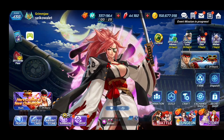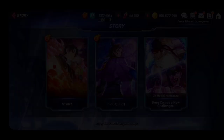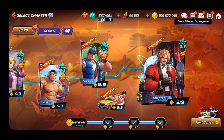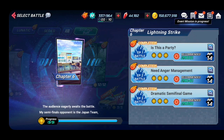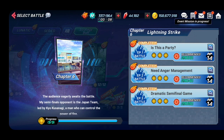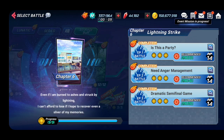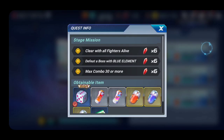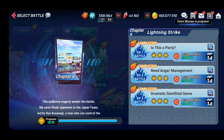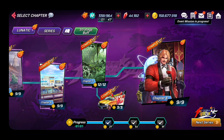Starting off with the finite amount of rubies — if you go to story mode, you will get rubies if you clear normal, expert, and lunatic. Once you clear them you get rubies, but it's a one-time thing. If you've cleared one stage you get that ruby, and after that it's done. I suggest you clear normal, hardened, and expert — clear all of story mode, you're going to be getting lots of rubies from that.